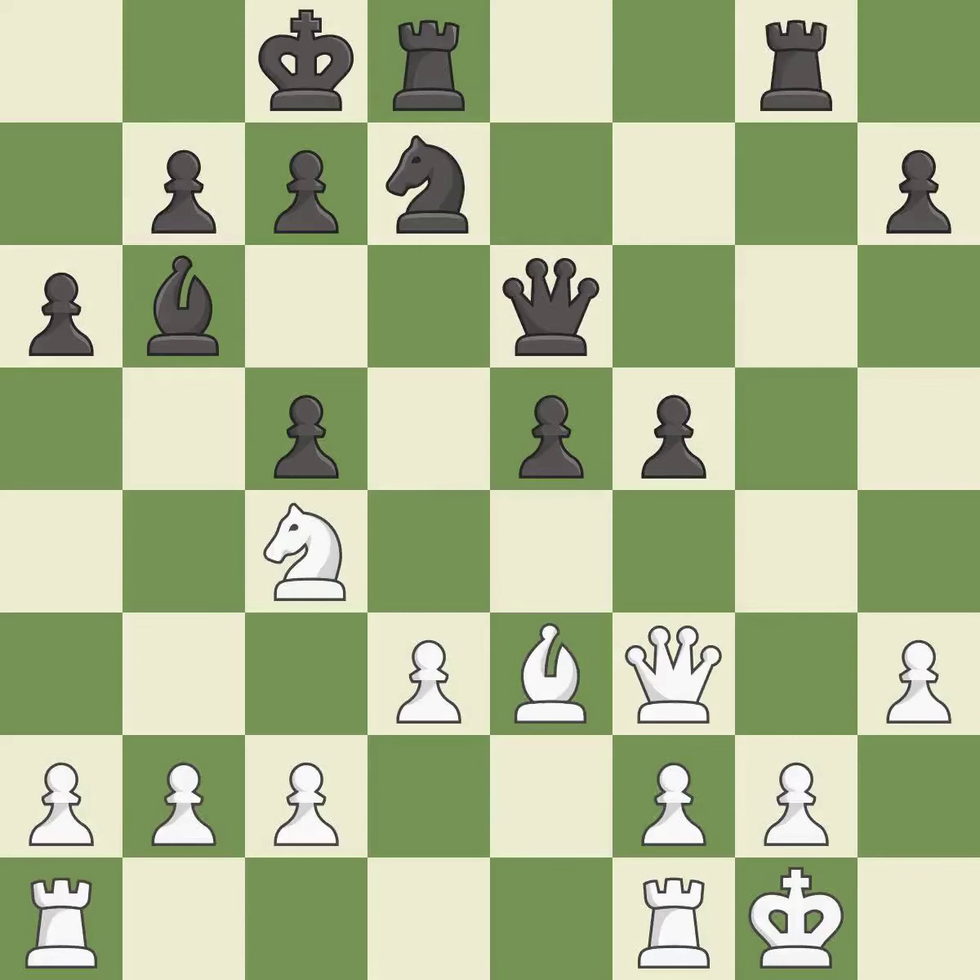This develops a rook off its starting square, getting it into the action — it is best. This overlooks a better way to develop a rook off its starting square — it is a mistake. Black had an advantage, but now the game is close to equal — it is a miss.